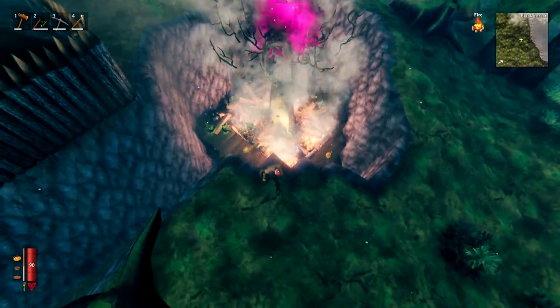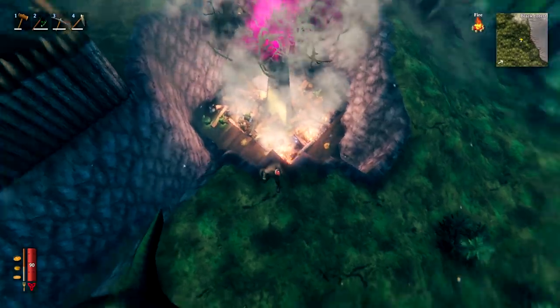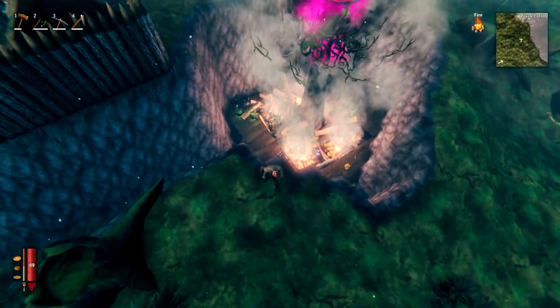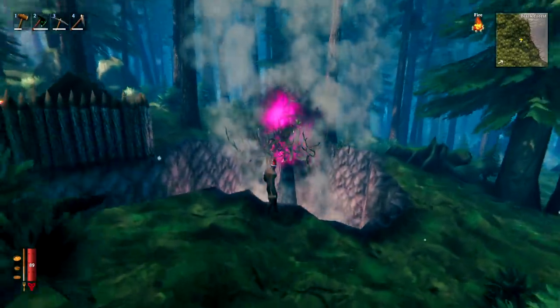Today I'm going to show you an efficient way of making a farm that will get you infinite stone and wood — the two main things people care about — but also resin, greydwarf eyes, ancient seeds, basically everything that the greydwarfs drop that spawn from one of these spawners.